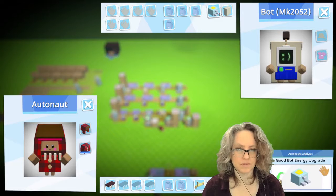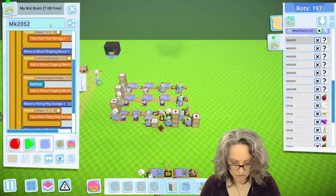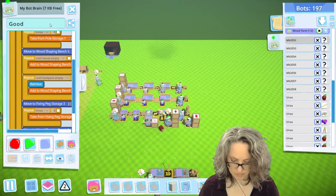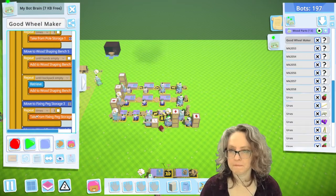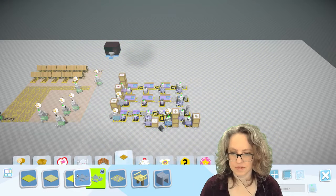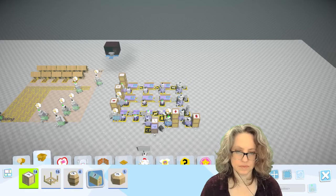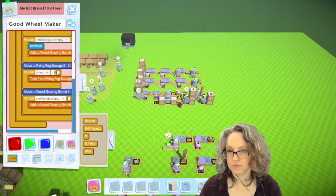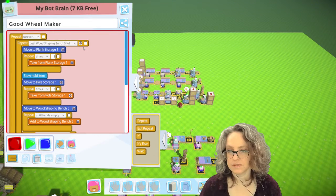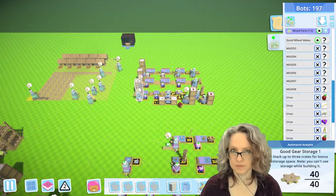Where is the bot? It's gotta be around here close by. Good wheel maker. Let's set up wheel storage. It's getting pretty crowded over here. Can you tell this thing is full of storage? Okay, cool.